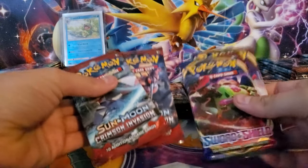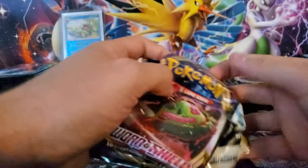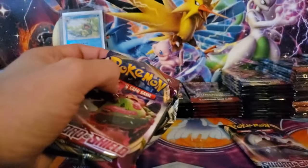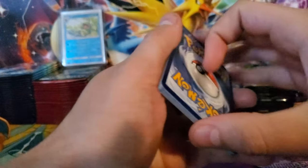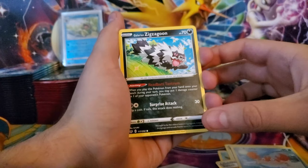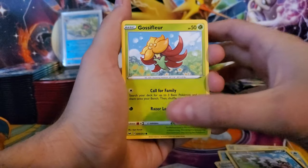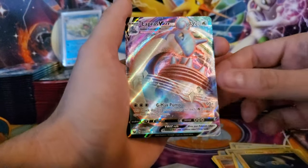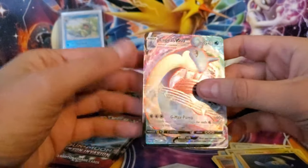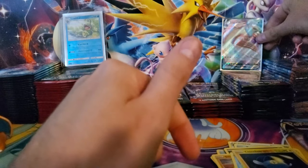We're gonna get into our Crimson Invasion and our Sword and Shield - starting with the new Sword and Shield set from February 7th. Here we have a Mantine, a Crushing Hammer, a Switch, a Krabby, a Galarian Zigzagoon - it looked like it had the reverse holo pattern. We have a Gossifleur, a Silicobra, another Krabby, a reverse Cinccino, and the rare - oh look at that! Lapras V-Max! Sword and Shield starts off good - that's a nice full art V-Max card, we'll go ahead and sleeve that up.